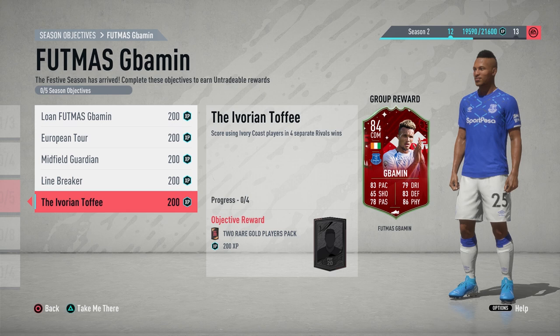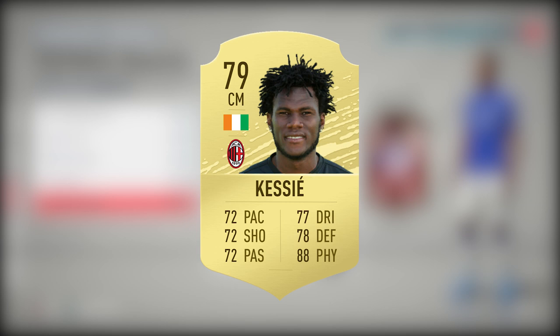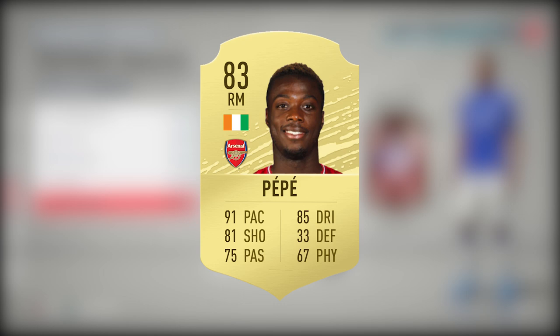The last rivals objective is to score using Ivory Coast players in four rival wins. You can use Zaha, Nicolas Pepe, or Kessie — those are quite cheap. Zaha might be going up in price as he's the first one everyone thinks of, so maybe go for Nicolas Pepe or Kessie and you should get this done no problem.